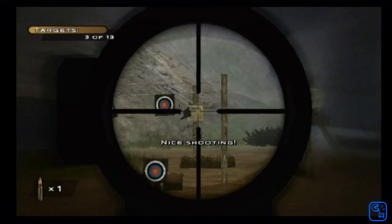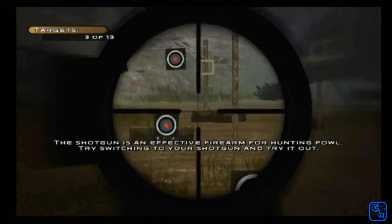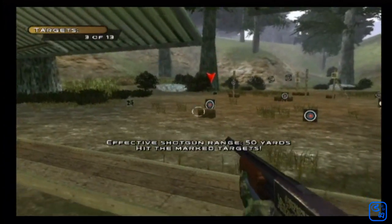Nice shooting! To switch weapons, hold the B button and press left or right on the plus control pad. Release the B button to equip the weapon you selected. The shotgun is an effective firearm for hunting fowls. Try switching to your shotgun and try it out.